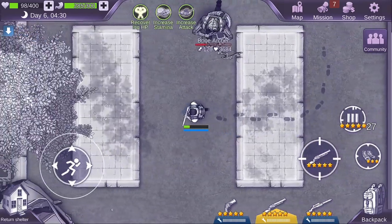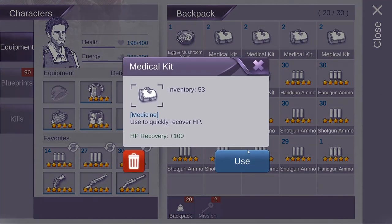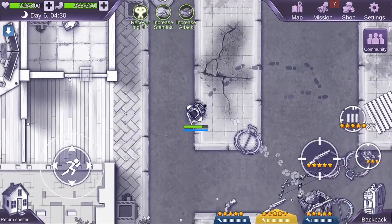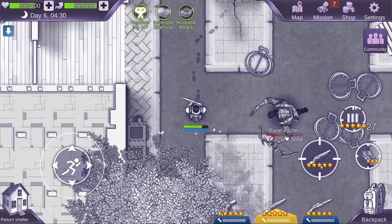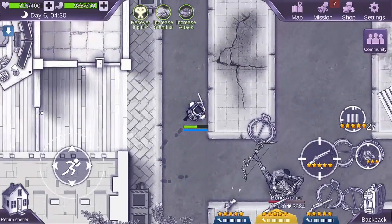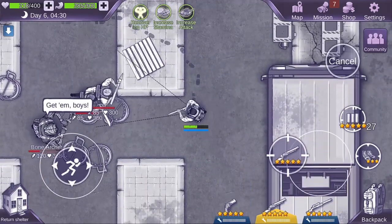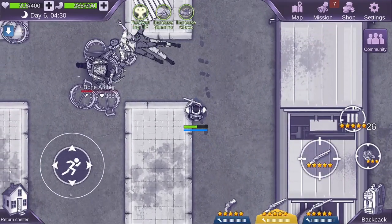As you can see, the flame arrow does damage over time, whereas the poison arrow does a larger chunk of immediate damage. And that is how you defeat the Bone Archer to obtain the last bit of diesel fuel you need to fuel the ship to cross over the river.